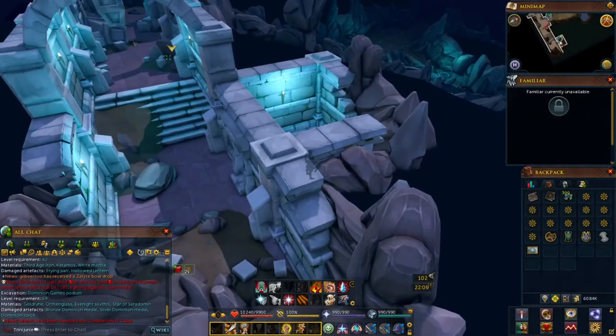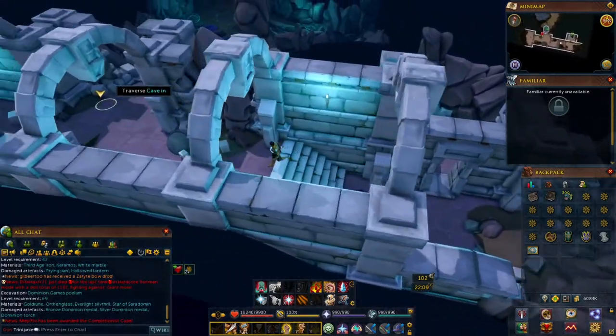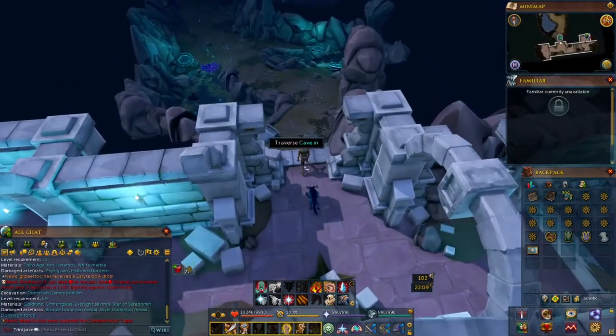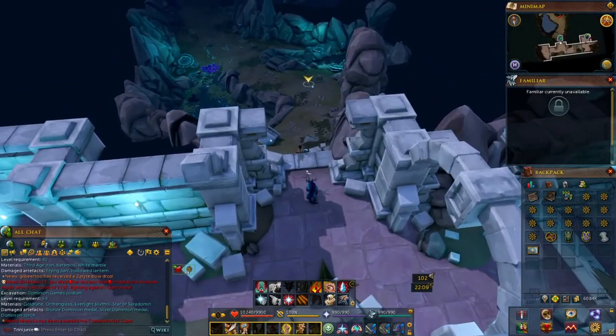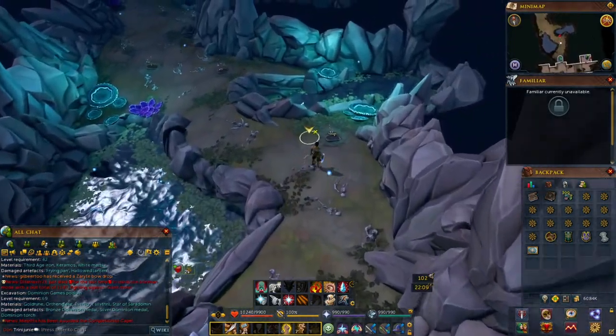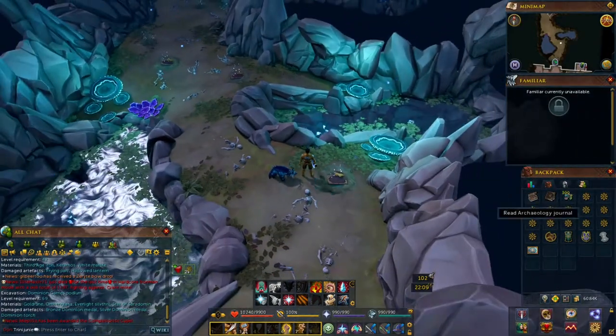Once you're in this new area, run over here and traverse the cave-in. Then you'll see the stockpiled art — this is where you'll collect your mosaic pieces.